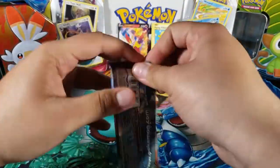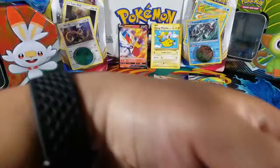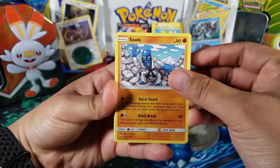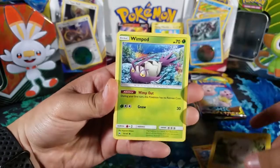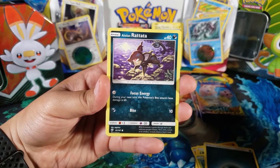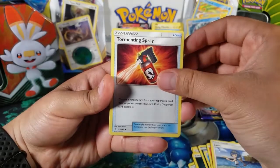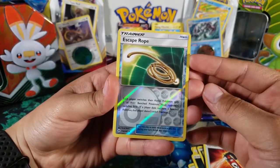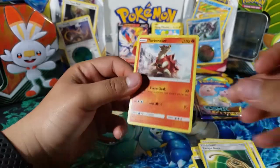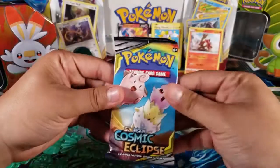Burning Shadows next. In this set you were able to get a Charizard that everyone was looking for. Let's hope we get that Charizard. We got: Togedemaru, Wimpod — I remember this one was really good — Dark Energy. And then: Rattata, Magikarp, Heatmor, Lana, Tormenting Spray, Escape Rope. For the rare we have Turtonator — so just a non-hollow rare. We have one non-hollow rare and one secret rare so far.